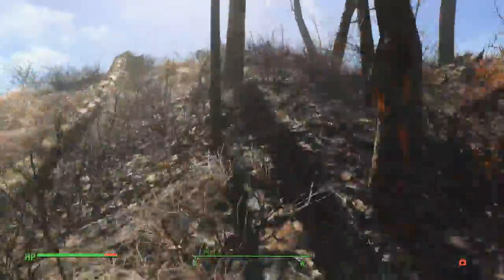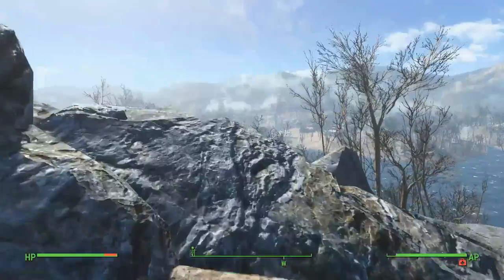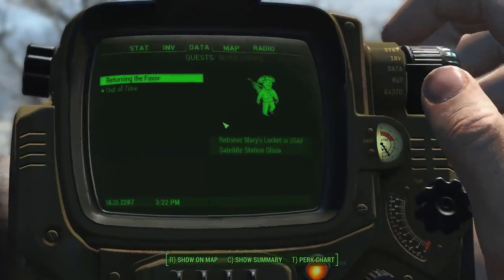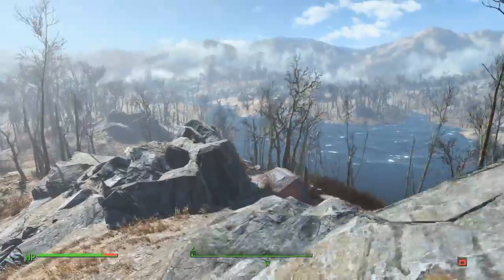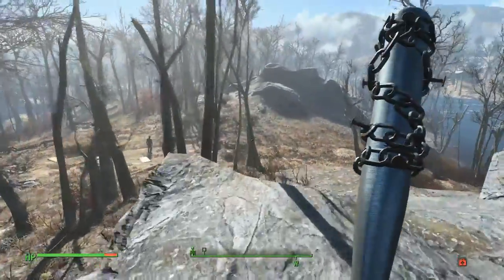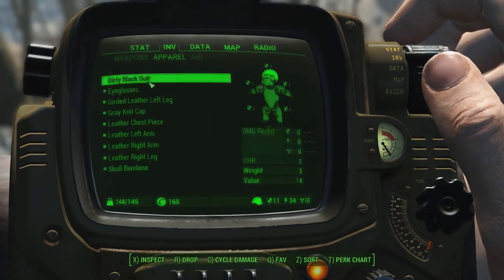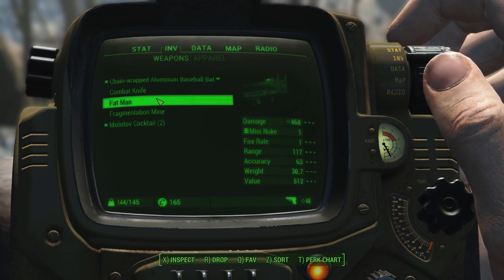Hopefully we don't run into any enemies. Oh, there is Concord, I think. Yep. There's Sanctuary — trying to get my bearings here. There might actually be some raiders up here if I remember correctly. Yep, there is. Oh man, I'm tempted to use that Fat Man. I'm so tempted.